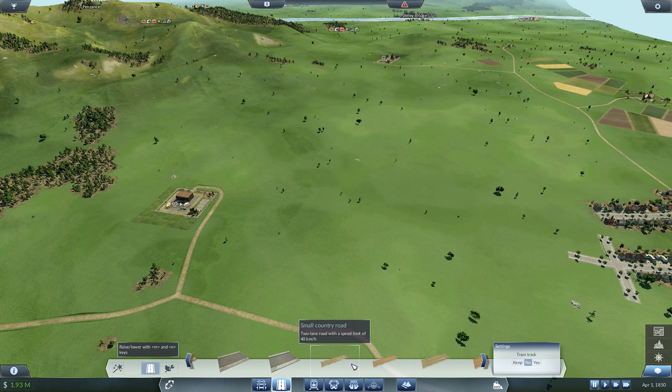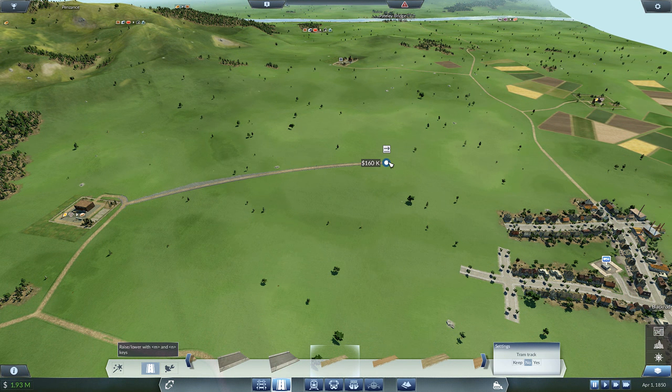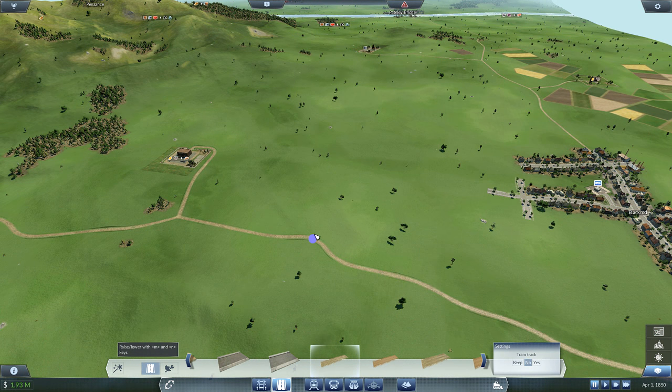Back roads are even cheaper — small country road, very cheap, speed limit 40 kilometers per hour. Horses only go 15 kilometers per hour so this is definitely overkill. But if we do that — 1.2 million — you can see we're digging into the terrain a bit. If I use N and M to modify the height: 594,000, still way too much. And if I modify the bridge type it's still expensive as hell, so cancel that.